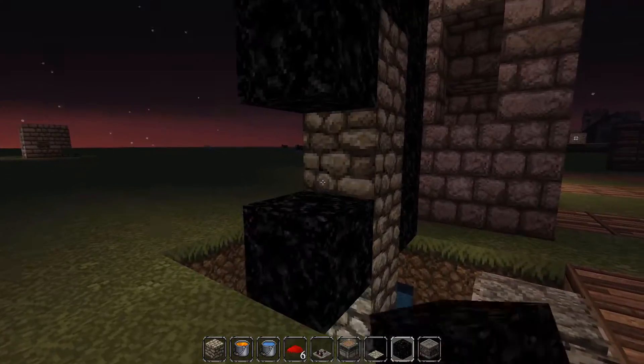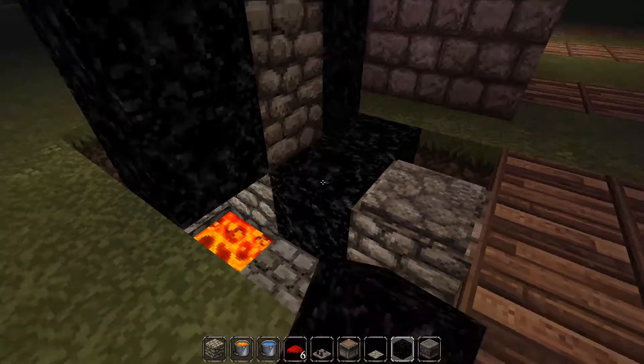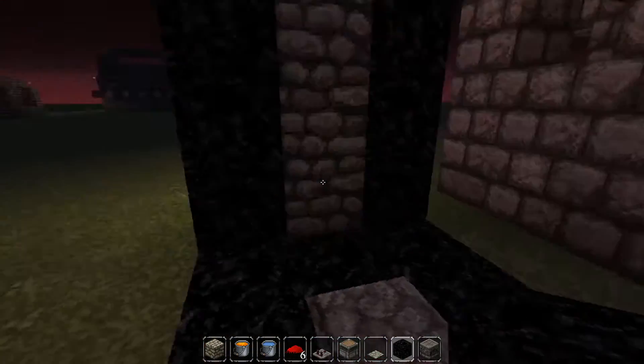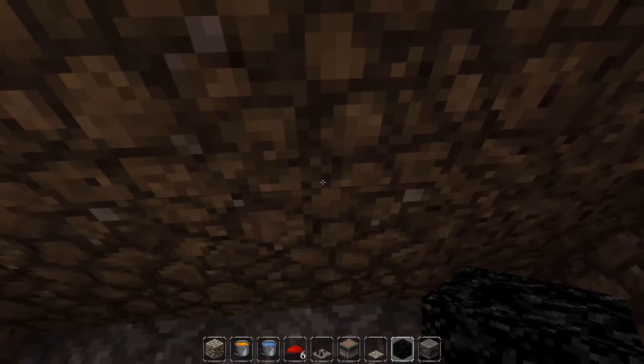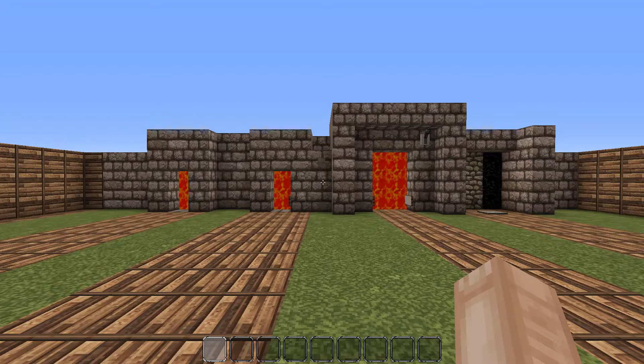Stand on the pressure plate, smack away the blocks and they won't regenerate until you come off it. To pretty it up, place obsidian around it or whatever block you prefer, and you can put it around the floor too. You can stand on the pressure plate, smack away the blocks, and waltz right on through. There you have it — four doors in Minecraft built using lava. If you like the video please hit that thumbs up, subscribe for more, thanks and I'll see you guys again!